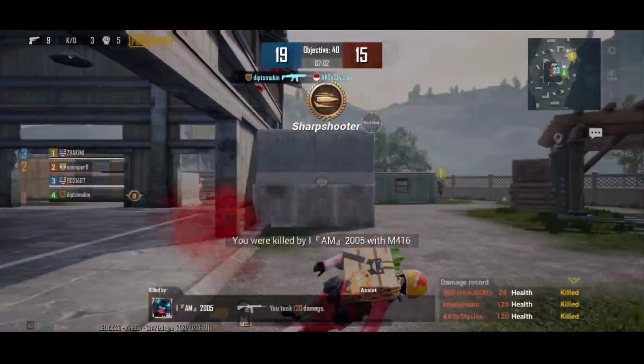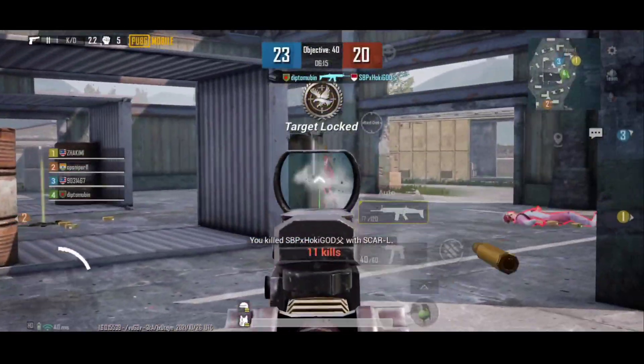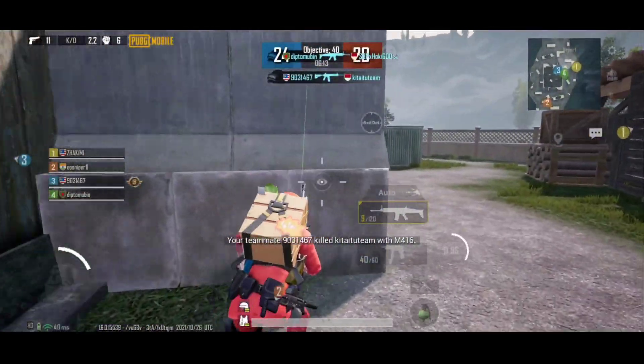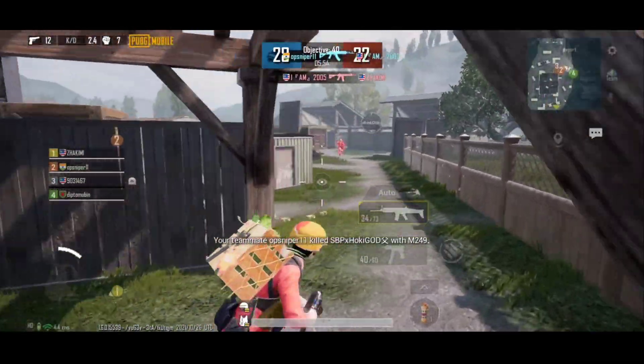I have tested PUBG at max settings and GPU performance was excellent. There may be some micro frame drops and micro stuttering because this game is not optimized at all. I have a Redmi 2 with the Snapdragon 730G running at overclocked GPU and it can now run PUBG Mobile.